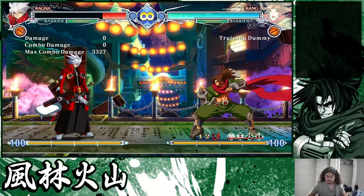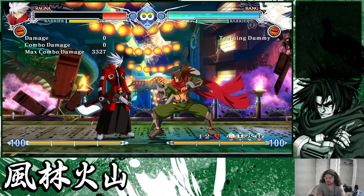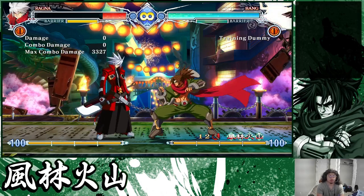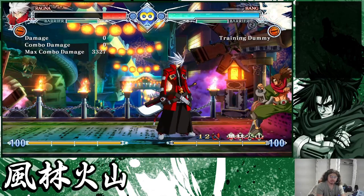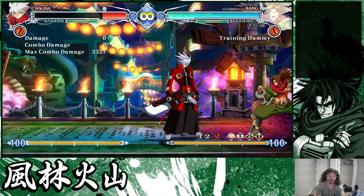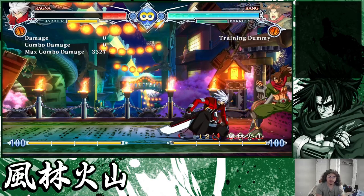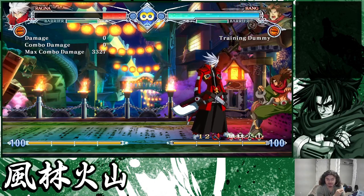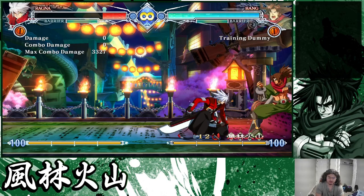The first thing I'm going to talk about is the strength of forward movement and dash blocking on your own offense — just general space control during pressure and how you can control situations and force risk onto your opponent without really doing much yourself. Spacings and positions like this with you as the attacker give you a lot of room to cover options without really committing to anything. For the vast majority of the cast, let's just pretend I'm in a situation like this.